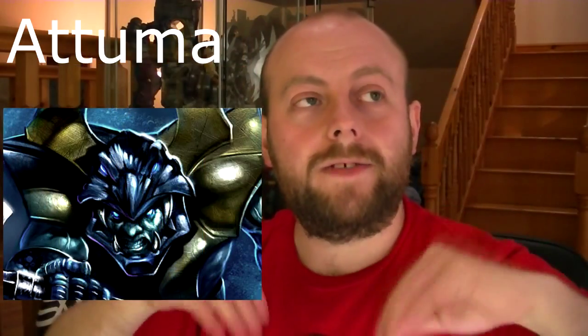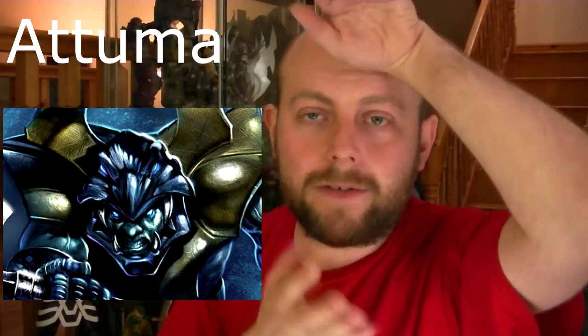Atuma — he is one of Namor's enemies. To my knowledge he's a big blue guy with some sort of snake head around his mouth with fangs. I don't really know his hook, apart from he's an Atlantean warlord. He's not really firing my imagination at the moment.